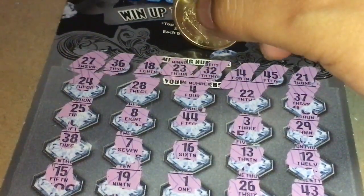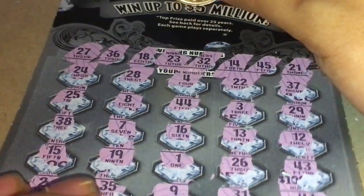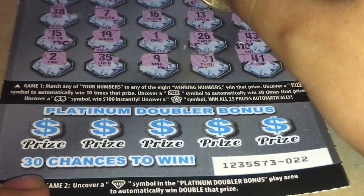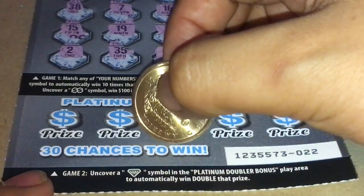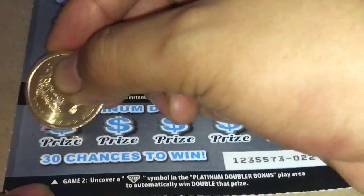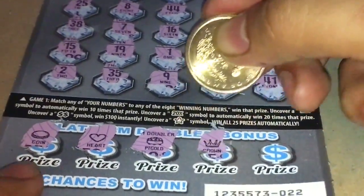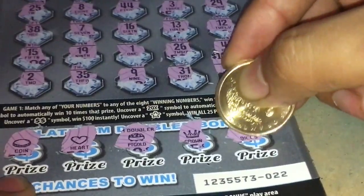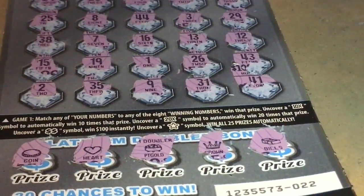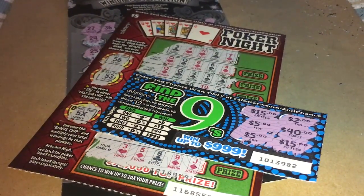Game two numbers: 24, 20, 14, 64, 24, 25. The symbols revealed: a diamond, a coin, a heart, a gold crown, a stack of bills — no diamond match. This is a losing ticket. I lost on all three tickets today.